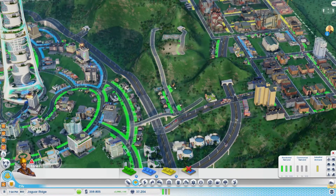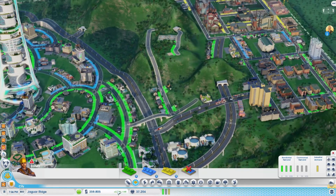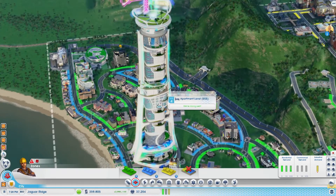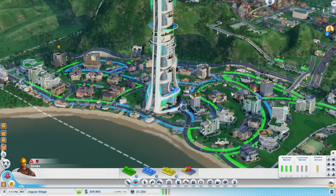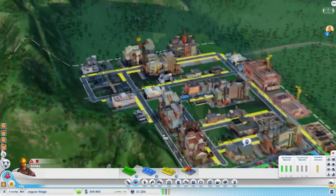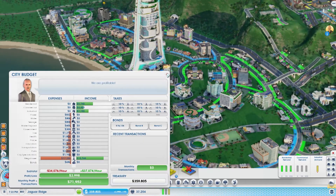But first things first, we need to get a little bit of money here because we're going to be sending some money over to Tapir Valley a little bit later on. We do have a decent bit but our income isn't so great, and that's because the Mega Tower just isn't doing all that great. There's no point leaving here with low income, and I don't want to up the taxes either.